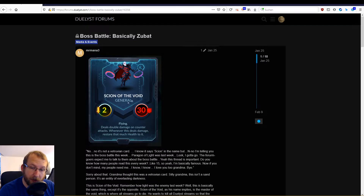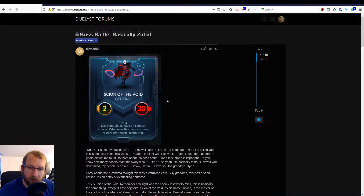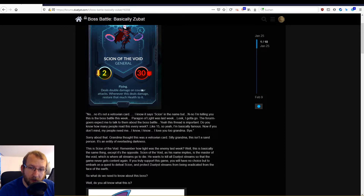Today we battle Sign of the Void, a 2.30 boss, which is not too bad because the stats are not that good. The abilities are flying, double damage, and counter attacks — whenever they steal damage they restore that much health. That means when they attack they heal for two life, and if we attack them and trigger the counter attack, they heal for four life. So you want to avoid counter attacking them, except when you can kill them outright. Flying doesn't mean much because usually they just go to the next target.